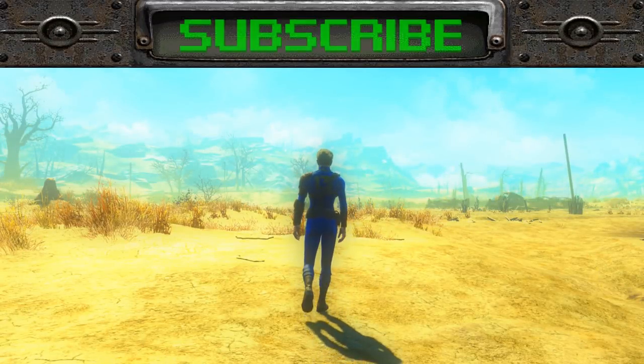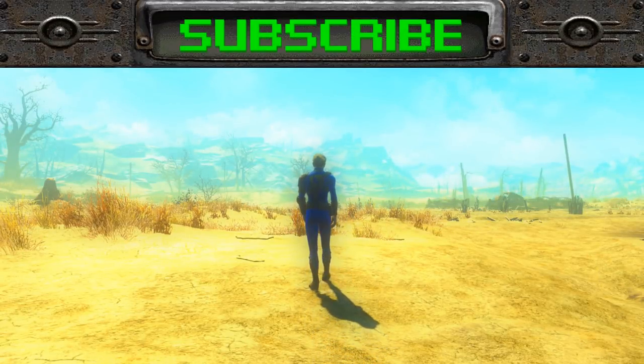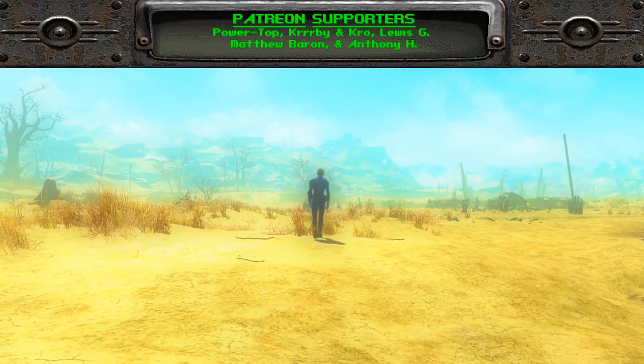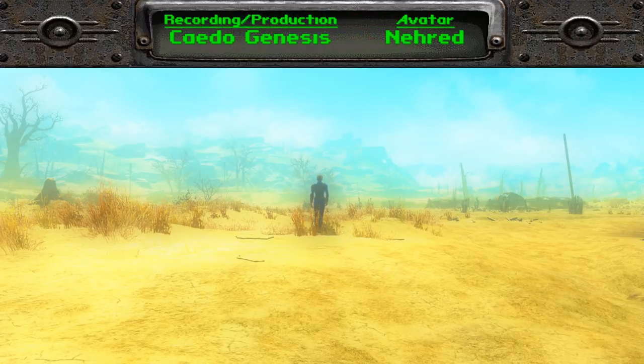That, vault dwellers, is all of the unique weapons you can find in Fallout 1. If you found this guide useful, entertaining, or both, do whatever you see fit to show that. If you'd like to see more like this, you know what to do. Please consider supporting the channel on Patreon, and thank you so very much for watching. This is Kato Genesis, holding out hope that you can save the vault today and the wasteland tomorrow.